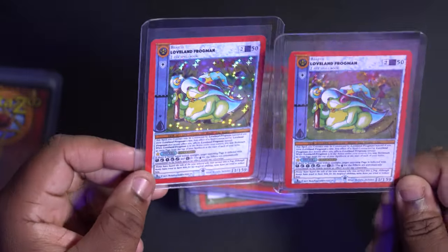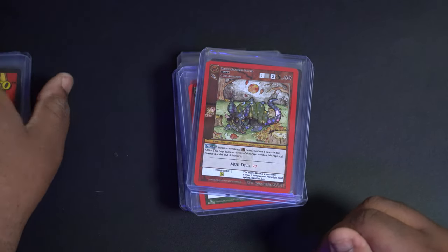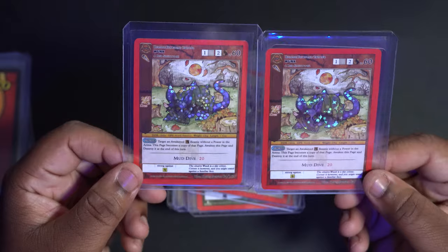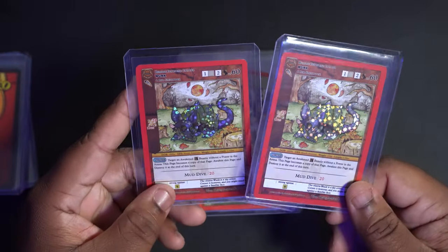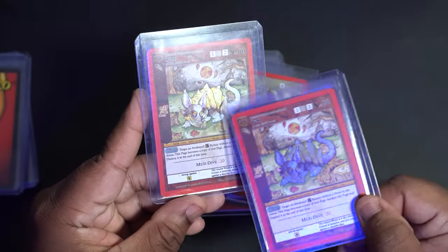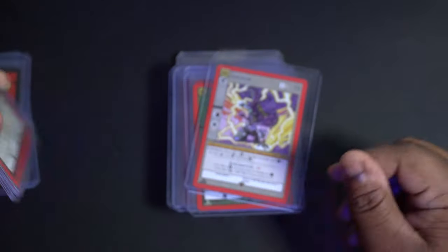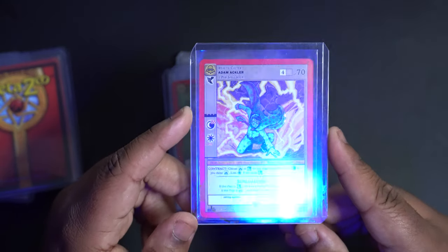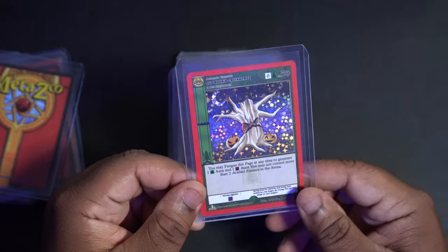Pretty dope — I do plan on getting some of these graded. Leave a comment below on what grading company you think I should use — let me know your thoughts and experiences. Now these are reverse hollows — as you can see, only this section of the card is holographic, not the whole thing. Here's an Adam Ackler reverse hollow, and then I have an Old Books Crying Tree full hollow.